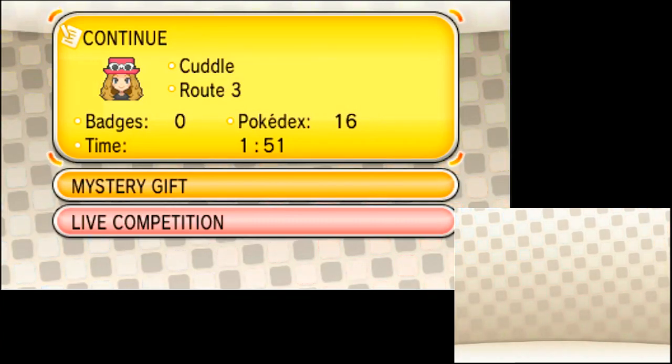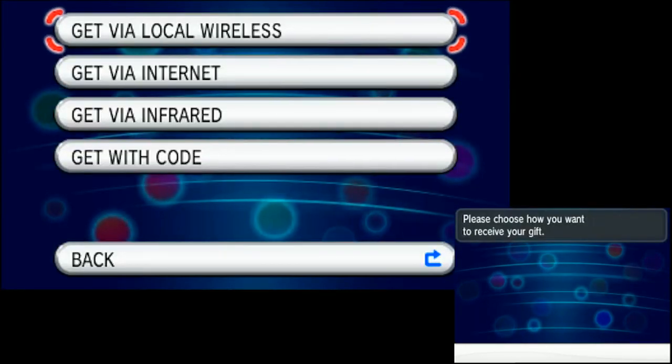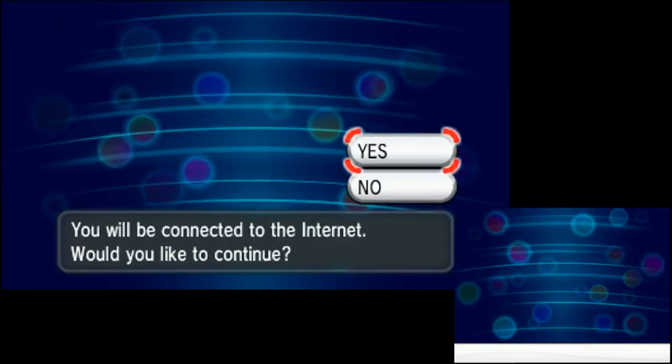This event runs until January 15, 2014. For people who don't know how to get it, all you simply have to do is boot up your game, get to the screen, go to Mystery Gift, then go to Receive Gift, push yes, and get via internet — yes.